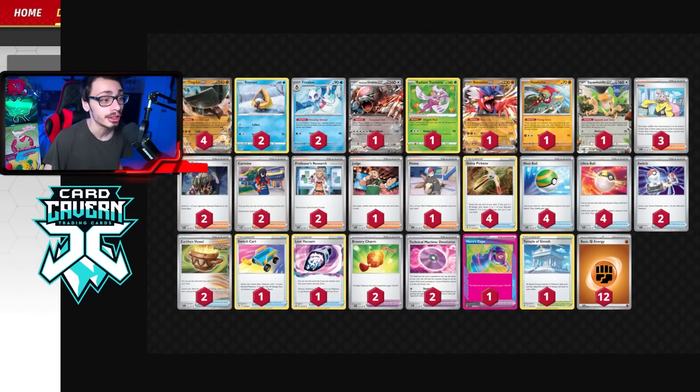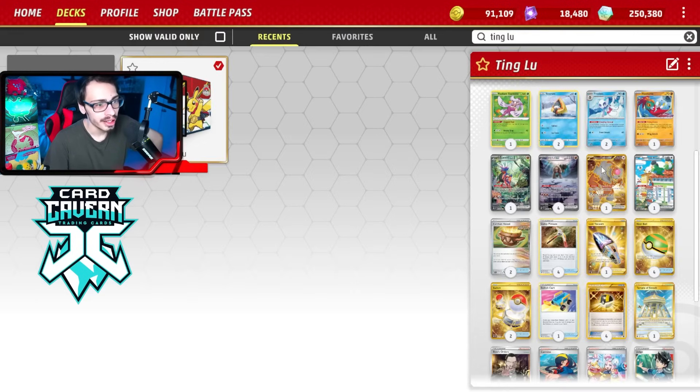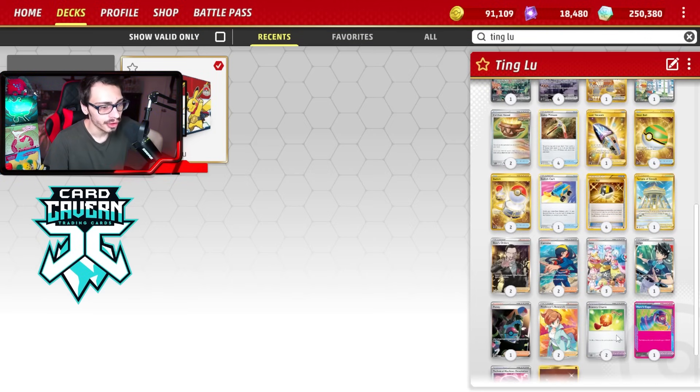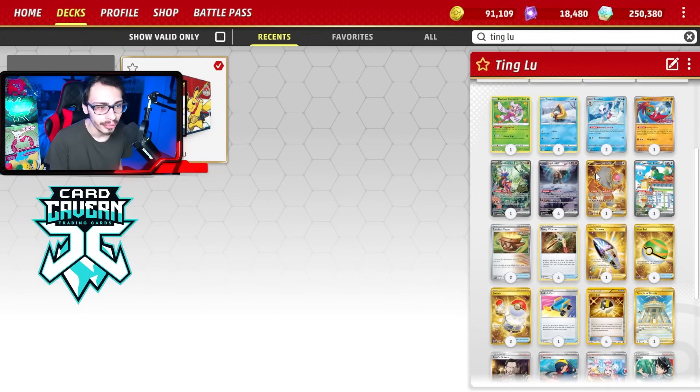Here's the Tingloo Frostlass deck. We're playing four Tingloo to maximize starting with it, one Koraidon, and one Squawkabilly — you could debate playing two of each, but space is limited. There's no Heavy Ball in the deck. Ursaluna is included as a strong late-game attacker, especially against Raging Bolt. Getting energy into play is Tingloo's main weakness, so having Ursaluna as a backup closer is important.